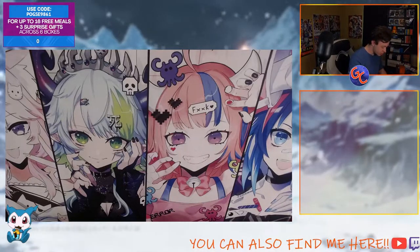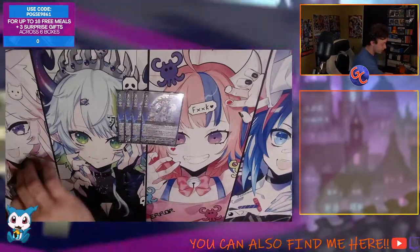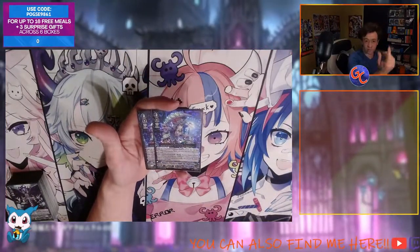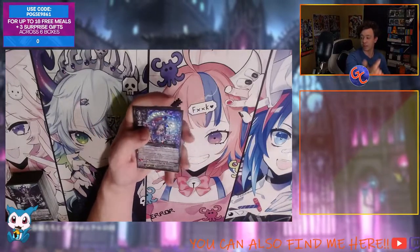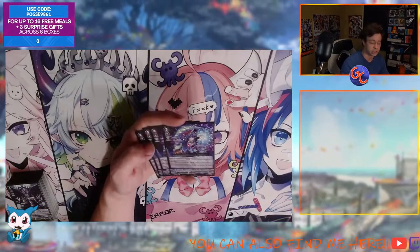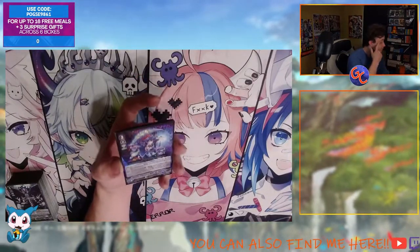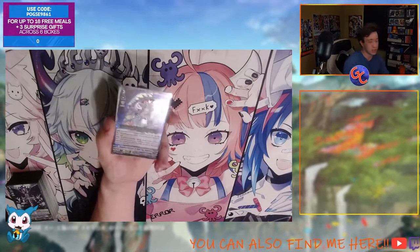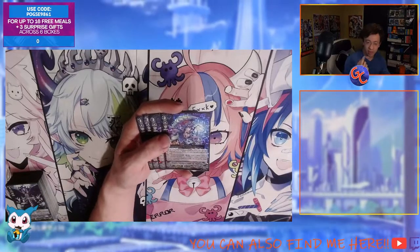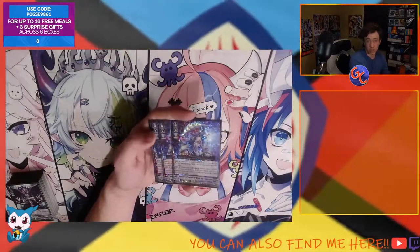Kicking off into it, we have four Vampire Princess of Night Fog Night Rose. Her skill is: when a rearguard attacks or boosts, you may have that unit get 5,000 power, and if it does, at the end of the battle you retire that unit. Her other skill is: on attack, count the last one and call up to two cards from your drop zone to rearguard, but they have to be in the same column. Then if your opponent's vanguard is grade three or greater, this unit gets plus 10k power until end of battle.